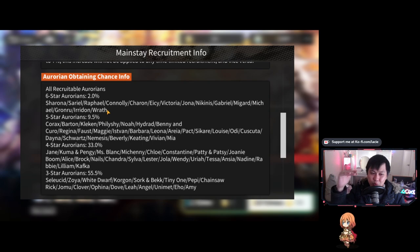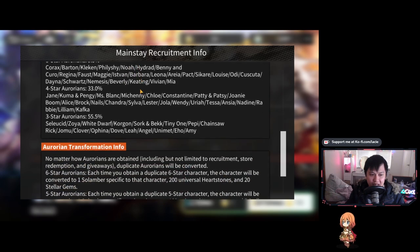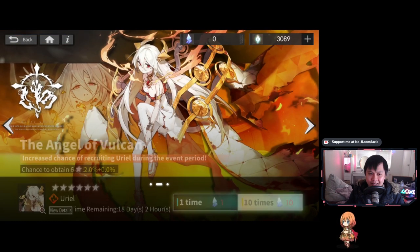In terms of elements, water is definitely number one — 100%. At number two you've got fire and thunder depending on who you get, both really good. At fourth place you've got Forest, just because of the current state of the game. If the endgame were loaded with thunder bosses, you'd see Forest shoot up in the rankings. But right now it's a lot of fire content and water deals with it very well. Carleen and Uriel are both very strong units in their respective elements — I'd definitely take either of them.